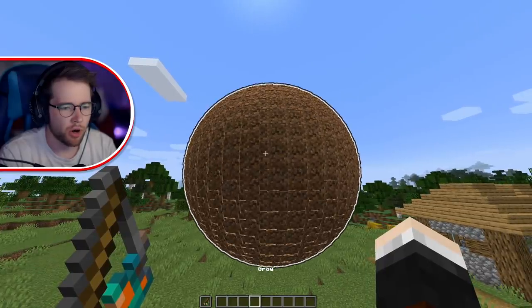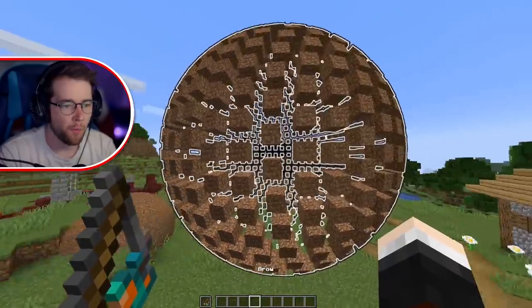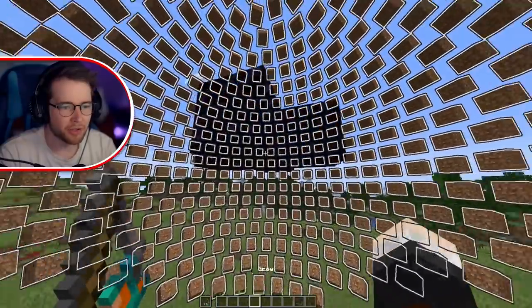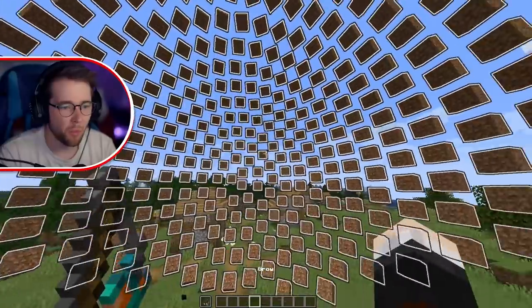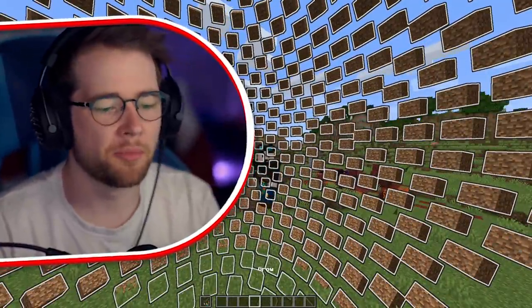Change. Grow. Whoa, okay, that looks crazy. Get out of here, Obsidian. What is happening? My eyes — I've created an optical illusion.